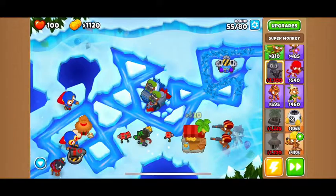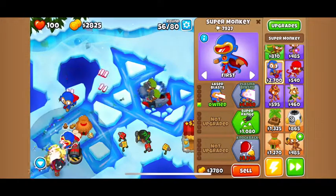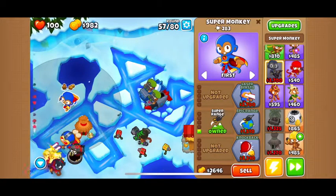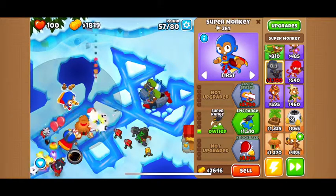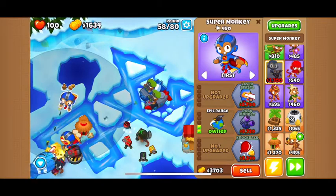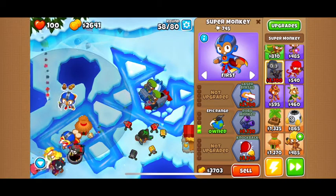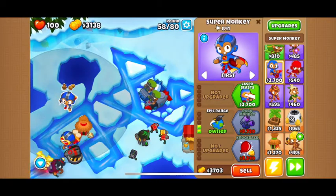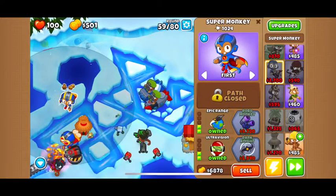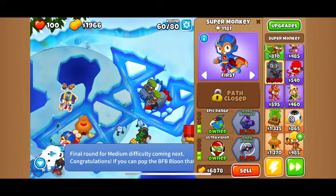Let's get another super monkey. Let's give them the bottom upgrades because they're pretty good too, but first let's get Super Range for this guy. Now let's get Epic Range and then Knockback — the bottom upgrades are pretty good. They're a little expensive but it's worth it. Even though we don't really need Ultra Vision, we can still get it because the upgrades are pretty good.